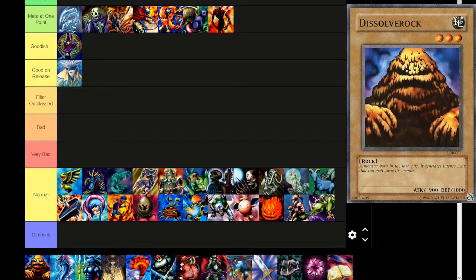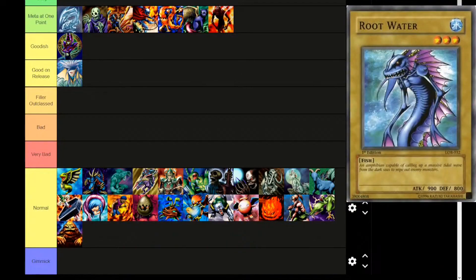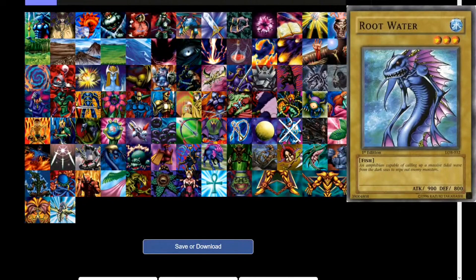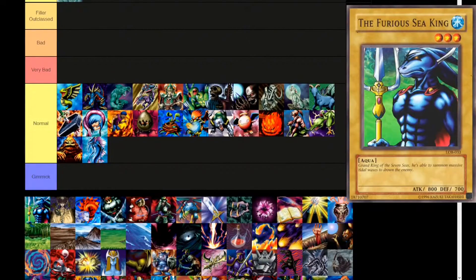Next up is Dissolve Rock — Earth attribute, level 3, rock type. 'A monster born in the lava pits. It generates intense heat that can melt away its enemies.' 900 attack, 1000 defense. Straight to normal tier. Next up, Root Water — Water attribute, level 3, fish. 'An amphibian capable of calling up a massive tidal wave from the dark seas to wipe out enemy monsters.' 'Amphibian, eh? Maybe an aqua or a reptile? I guess you can be a fish though.' This is getting a little bottom-heavy because of all the normal monsters.